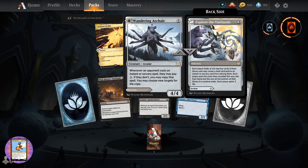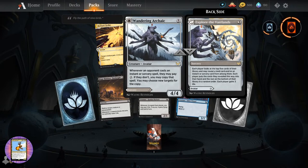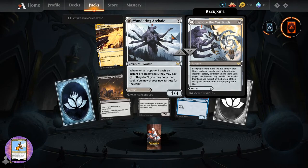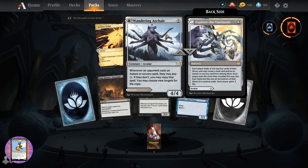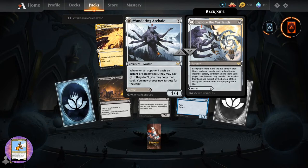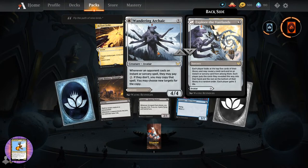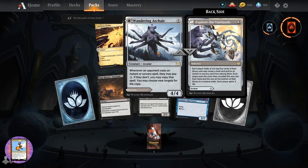Oh - Wandering Archaic. This - tell me what that looks like. Like a prediction - I think something is coming. You know what it is, you can probably tell me in the chat or comments. Creature Avatar for five. Whenever an opponent casts an instant or sorcery spell, they may pay two. If they don't, you may copy that spell. You may choose new targets for the copy. And Explore the Vast Lands - sorcery for three. Each player looks at the top five cards of their library and may reveal a land card and/or an instant or sorcery card. Each player puts cards they reveal into their hand, rest on the bottom in random order. Each player gains three life.